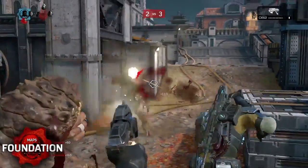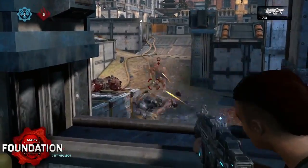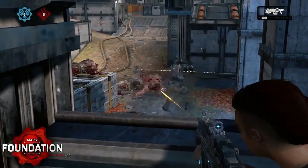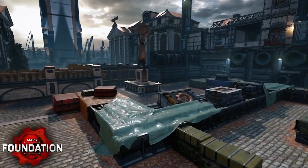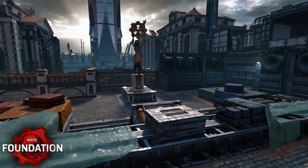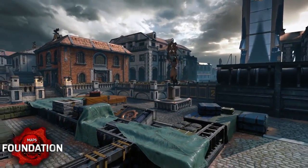Gnasher users should stick to the pillars to outmaneuver opponents, while the raised areas provide a strong position to rain down lancer fire on any players caught in the open. The torque bow spawns near the statue on the high side, and the cover here gives you a multitude of options. If you need to break a deadlock, a flank from middle or up the stairs or along the balcony lane can be an effective option.